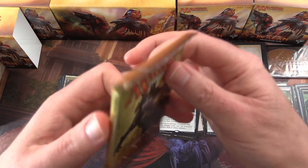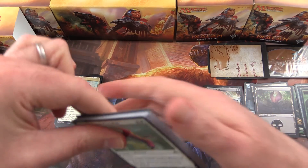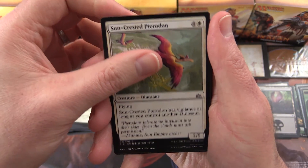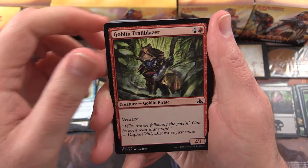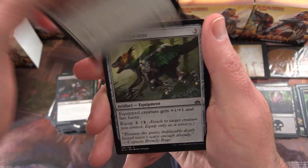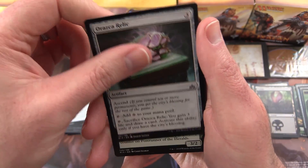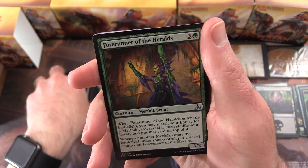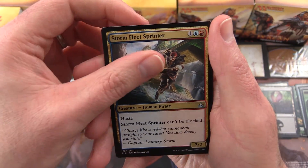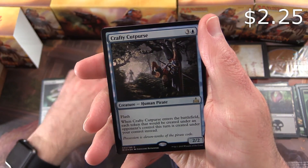Last pack — Rivals of Ixalan. Fingers crossed we get something cool, and don't forget we've still got a promo pack over there, so that could be something nice. Sun-Crested Pteradon, Miscreant's Herald, Goblin Trailblazer, Hardy Veteran, Voracious Vampire, Exultant Skymarcher, Strider Harness, Water Knot, a Orazca Relic, and the uncommons: Forerunner of the Heralds, Merfolk Scout, Storm Fleet Sprinter, Pirate's Pillage, and Crafty Cutpurse is the rare.